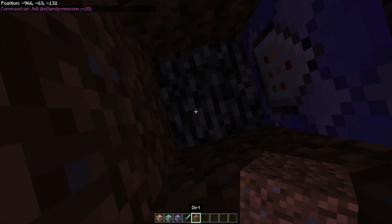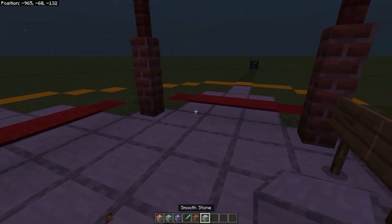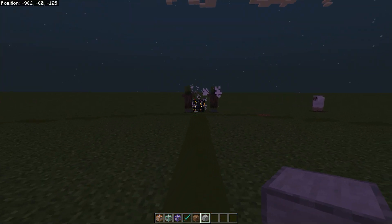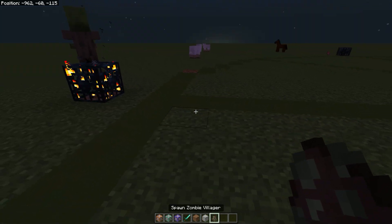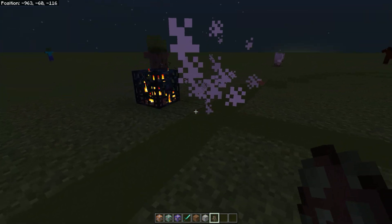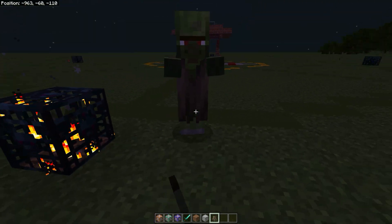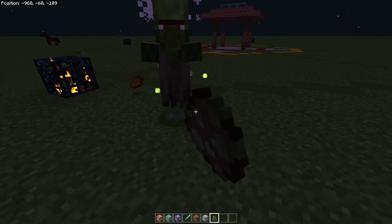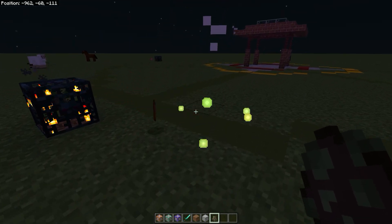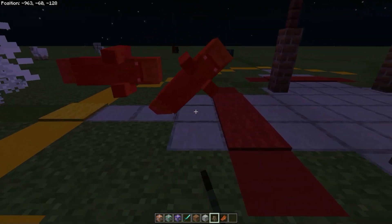Now let's just close it up so it isn't in the way. Right now the block radius is set to 20, so once the hostile mob gets into the green area it will be instantly killed as you can see here. It will be instantly killed when it hits the green block, and when I move closer it will get killed also.